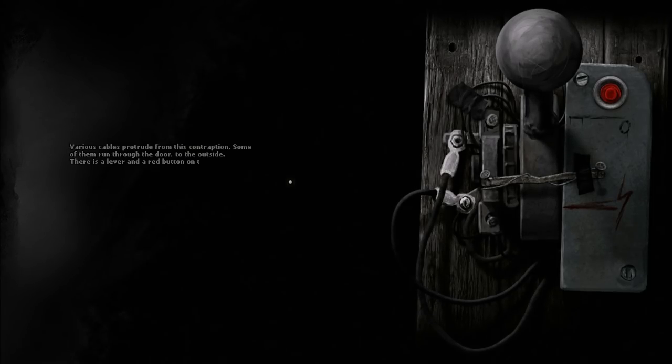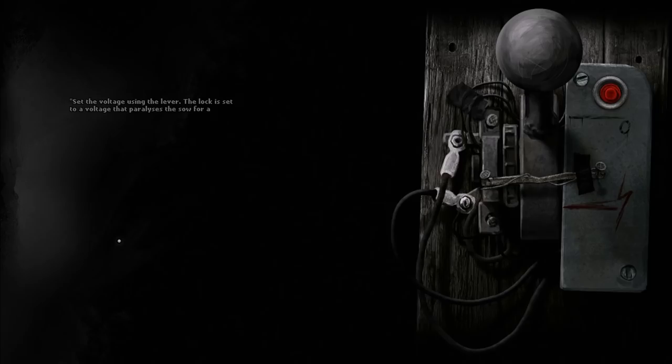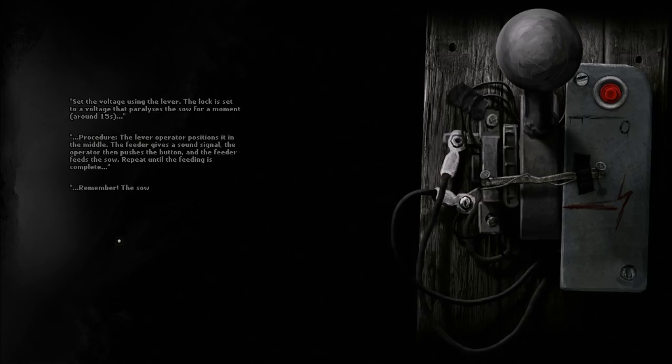Some of them run through the door to the outside. There's a lever and a red button on the panel. The motion range of the lever is limited by a provisionally attached plate. A note is glued to the casing: Set the voltage using the lever. The lock is set to a voltage that paralyzes the cell for a moment, around 15 seconds. Procedure: The lever operator positions it in the middle. The feeder gives a sound signal. The operator then pushes the button and the feeder feeds the sow. Repeat until the feeding is complete. Remember, the sow is our common good. Do not remove the lock.